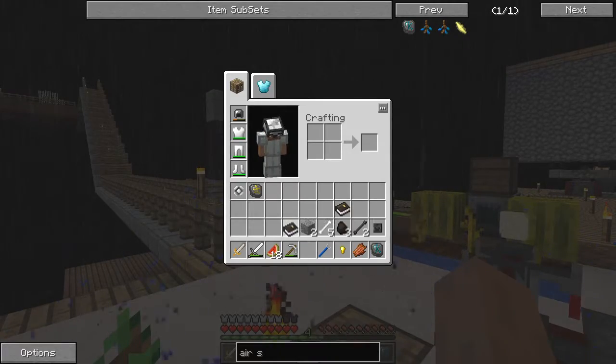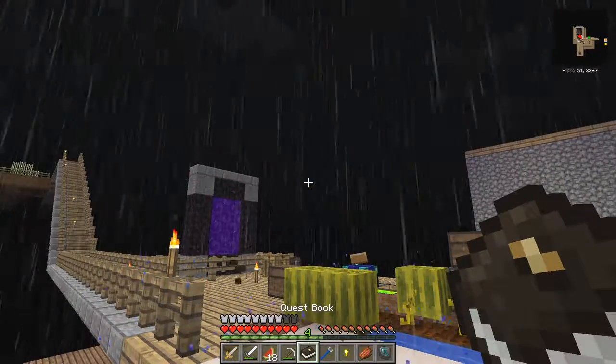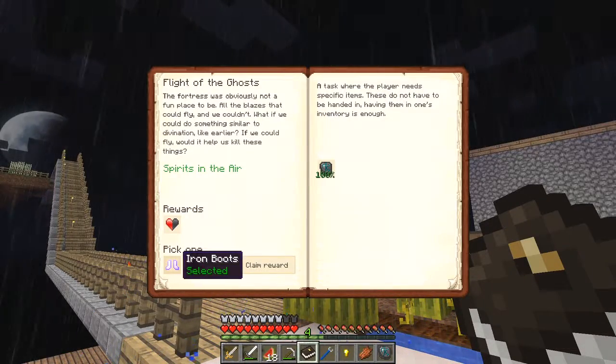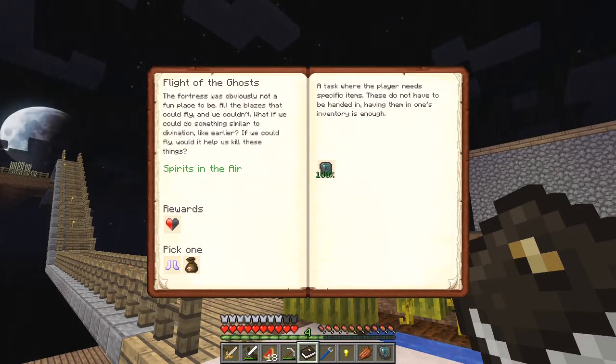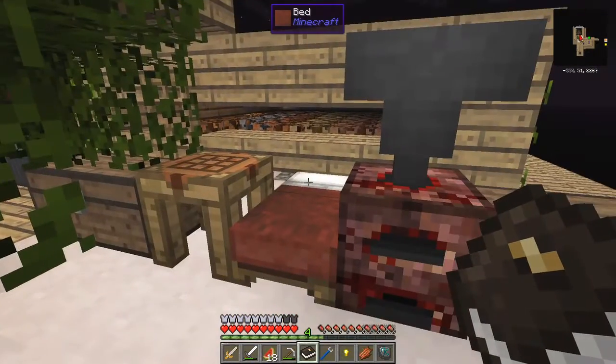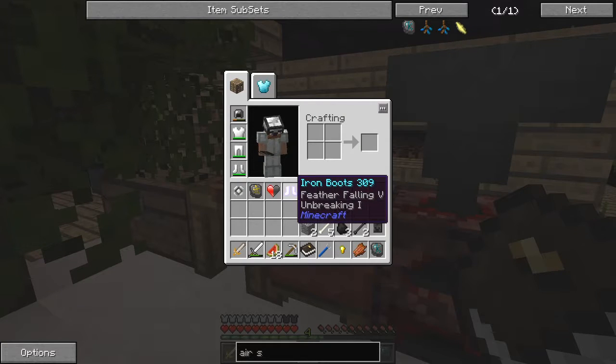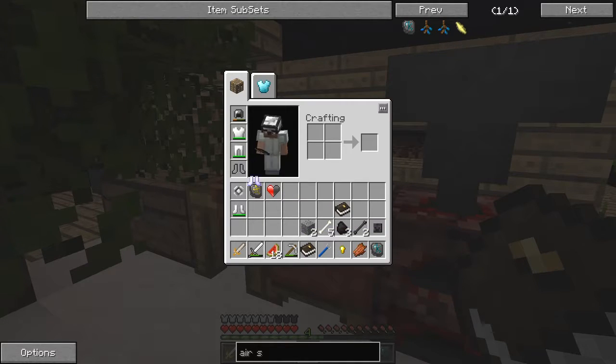I've got two quest books on me. One hundred percent. Claim rewards. Iron boots selected. Spirits in the air. Let's have a quick look. Feather Fall. Feather Falling Five and Breaking One. Those are excellent boots for the air sigil.